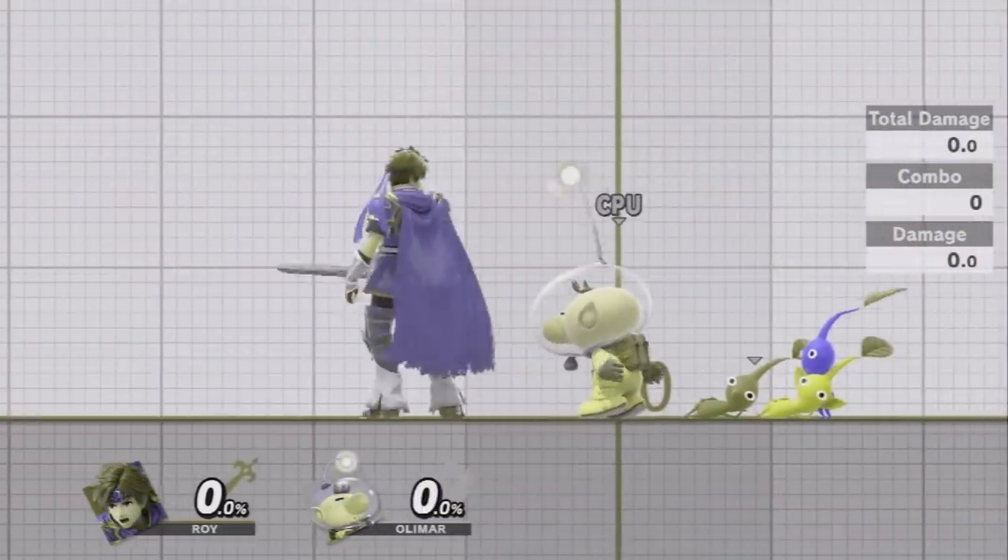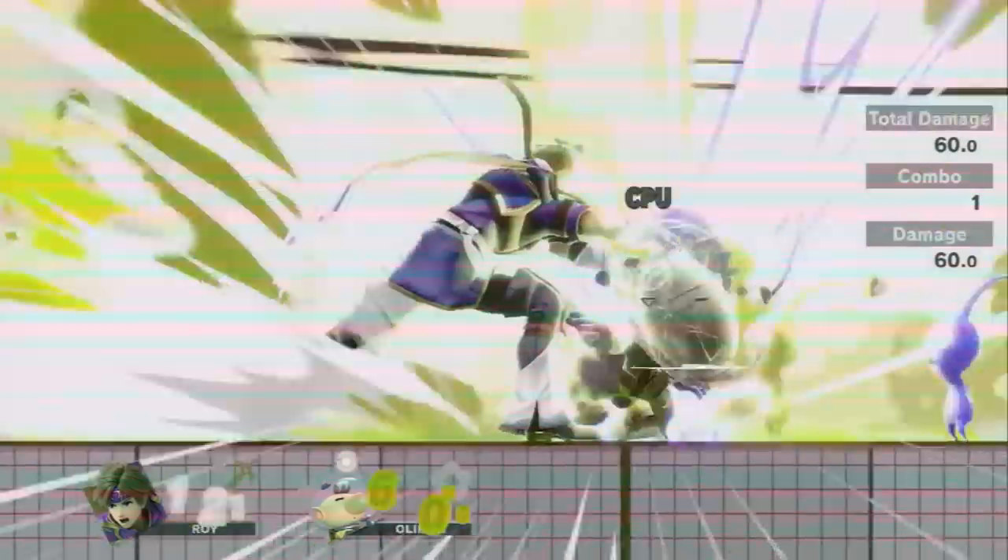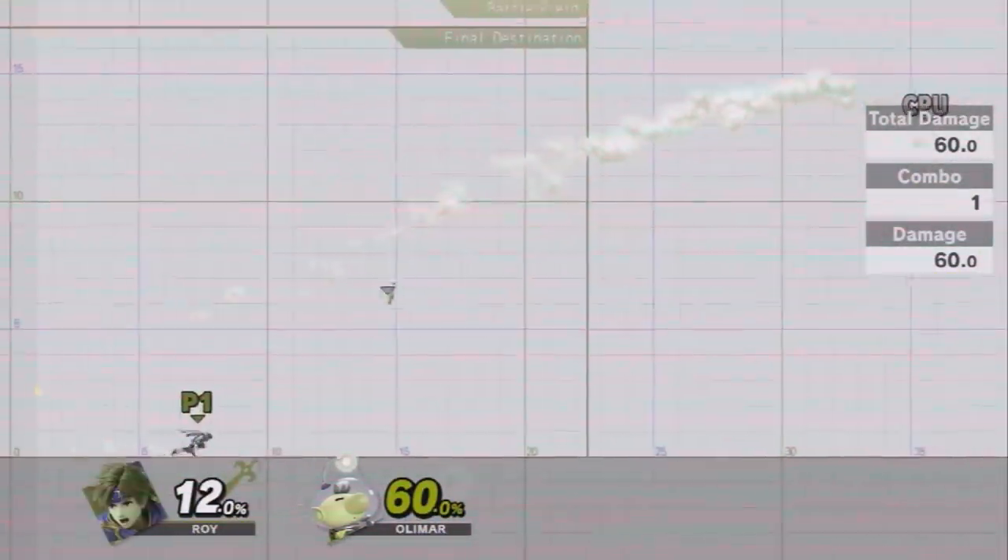Lastly, some of Roy's moves have a fire effect on them, which doesn't really change much except for some niche circumstances, like against red Pikmin which are immune to fire damage.